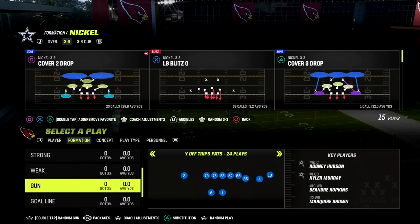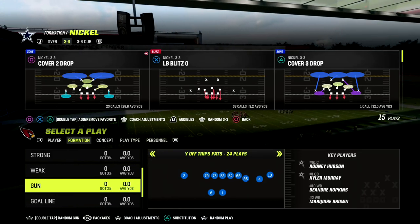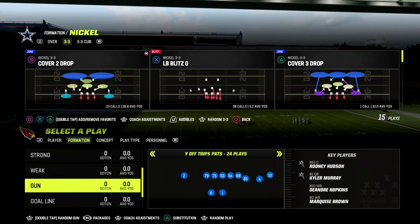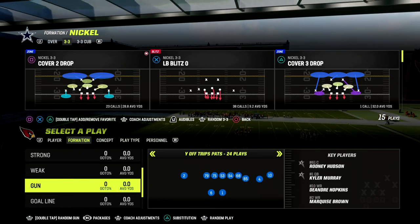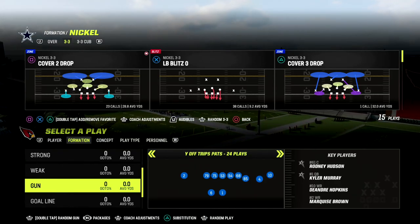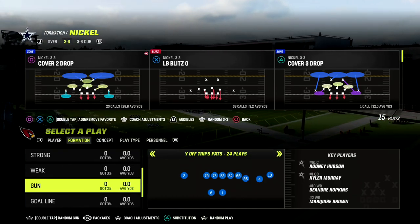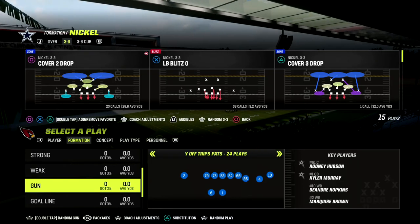If you're watching this video and you want to get my nickel 3-3 cub defensive ebook, the link is in the description. For just $10, you'll be able to join the Patreon and get access to all of my Madden 23 offensive and defensive ebooks, including the nickel 3-3 cub. So you get all of the ebooks for just $10 — if you want to sign up for that, the link is in the description below.